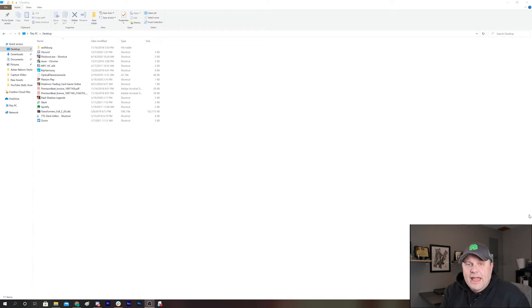I would certainly recommend joining the Ashes Discord server. There are lots of helpful people there, and you're going to need to do that anyway to get the table file. You'll find that Discord link below, as well as the ShuffleBus Discord — I'd love it if you wanted to join our Discord.